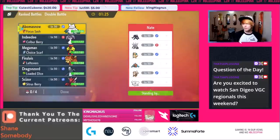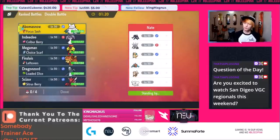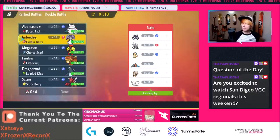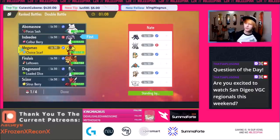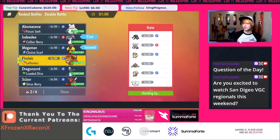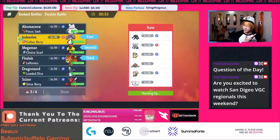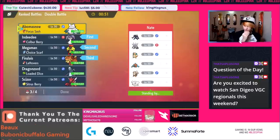Grimmsnarl is really, really good. We can actually use Dashpun here. I think there's nothing really wrong with opening up an Indeedee lead versus those big Prankster mons just to get them off your back. You would open up Indeedee, Armourouge, and Dashpun — pivoting out your Indeedee on the first turn immediately for Dashpun. Scizor could be okay for revenge killing things like Grimmsnarl or dealing damage to Dragonite.